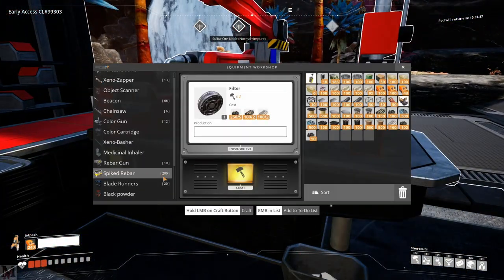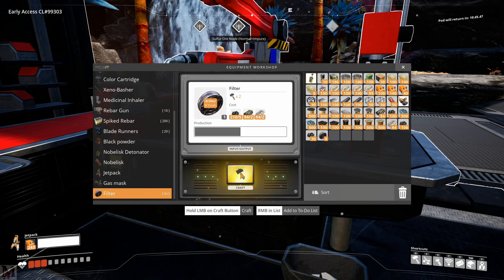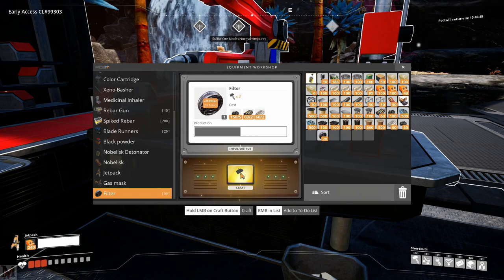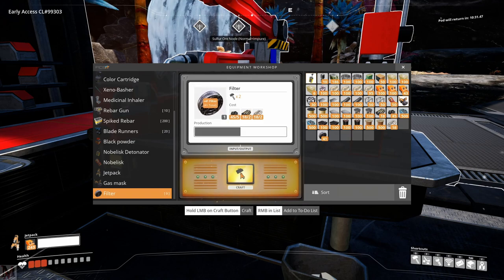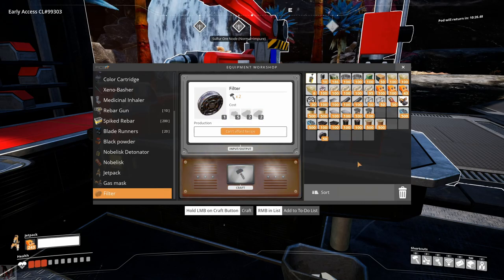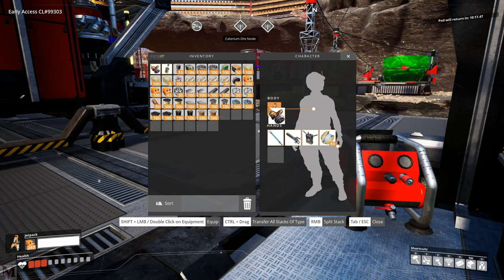Let's go ahead and make some filters. I think it's 50. We can do 50 with this. See how fast the filters go? They go down so fast, it's ridiculous. I'm just hoping that they last quite a while. I don't know if you just stand in the middle of the gas and they slowly count down, or if you get a little icon on screen. Yep, you have to put it over — so there's our icon right there.